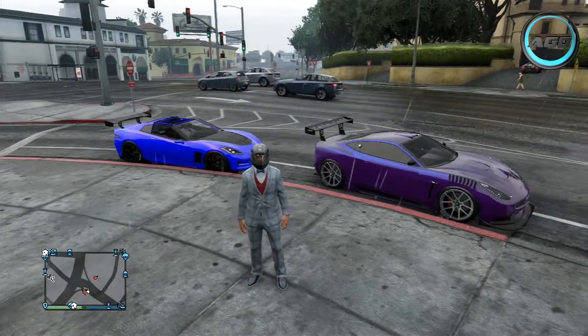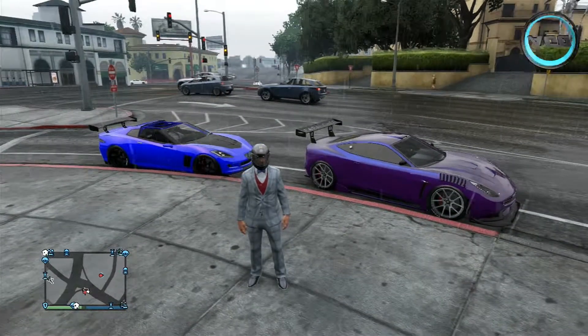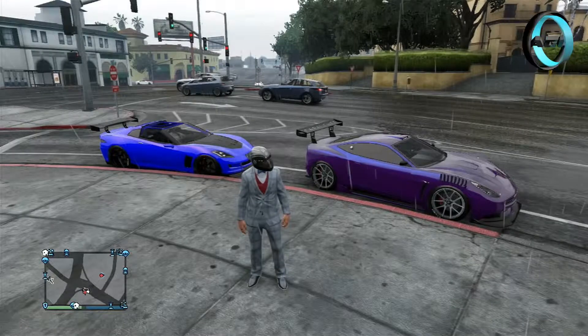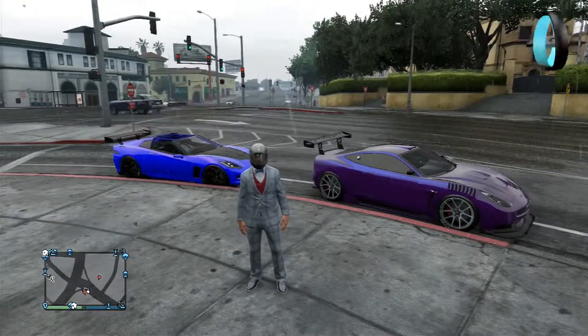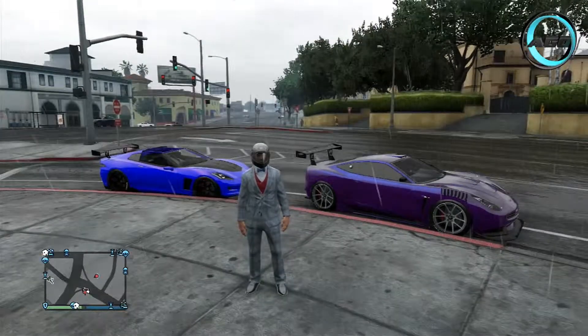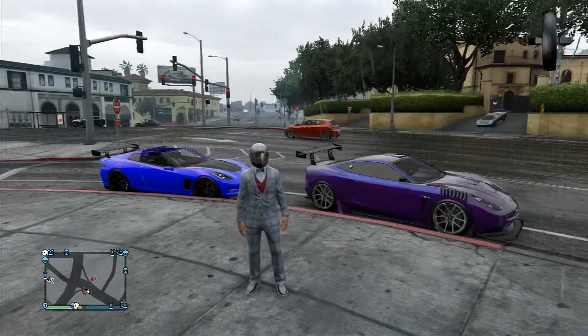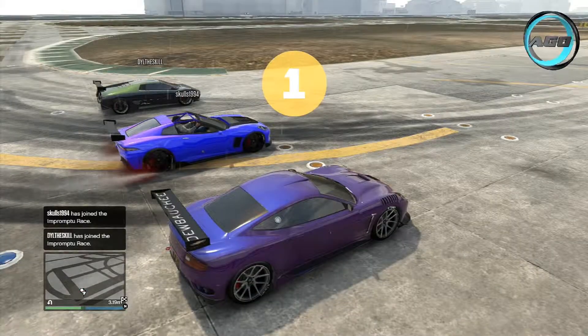What is going on everyone, it is Angry Gamer Online and today I am back with another car comparison. Today we have got the Invetero Coquette - the blue car on the left hand side - and the Dewbauchee Massacro on the right hand side. These two cars are very similar within the sports car category and are both pretty much identical; they sound the same and they look very similar.